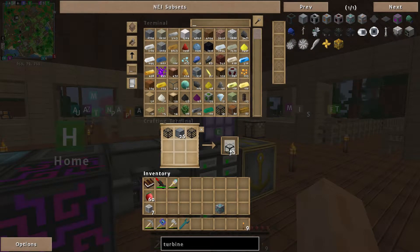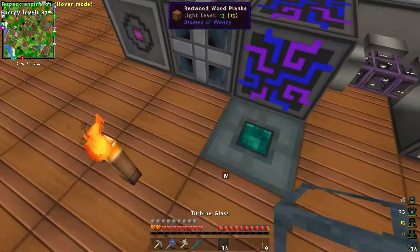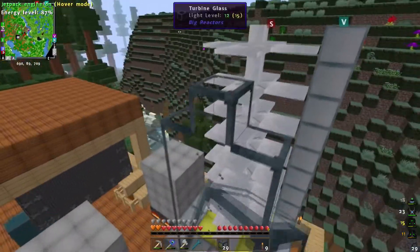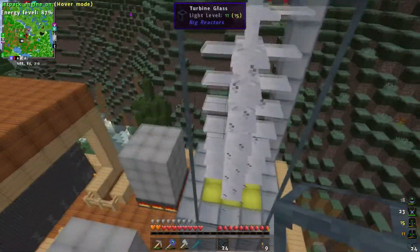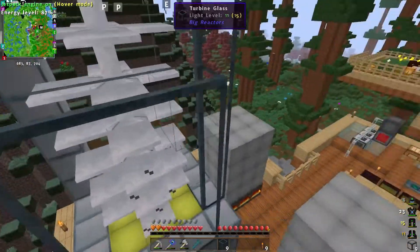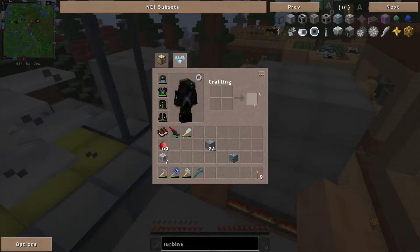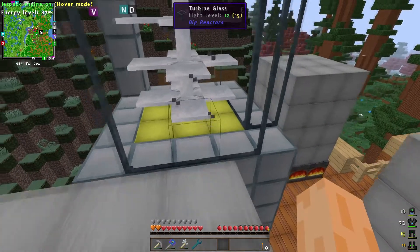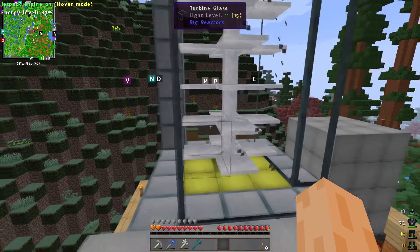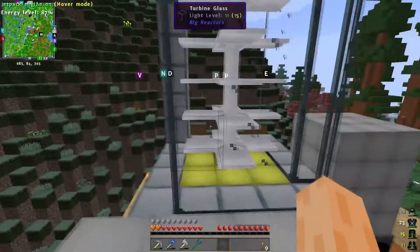I needed 34 of this. Let me make sure I've got enough — there we go, perfect. This should hopefully produce a crap ton of power. I'm also realizing it's worth making more turbine glass because we essentially get two blocks per recipe — hardened glass is fairly cheap, just lead and pulverized obsidian, versus the turbine housing. So we double up our blocks on the sides.